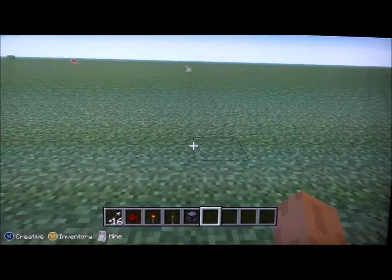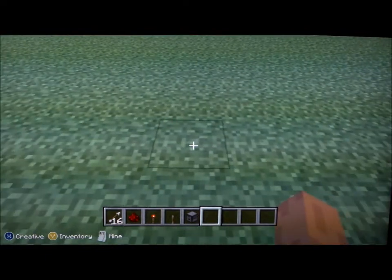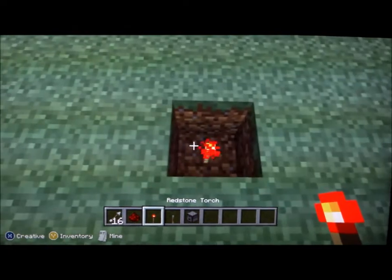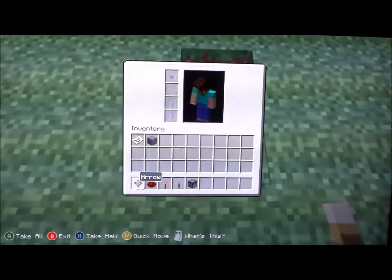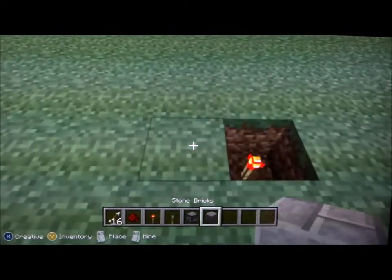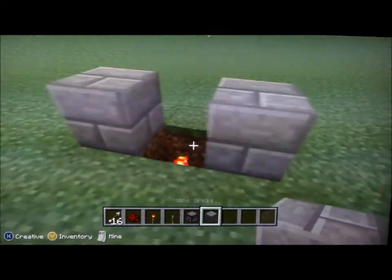Here's how you do it. First thing you do is you dig one hole in the ground and you put a redstone torch inside of it. And then you put any kind of block on each side of it.